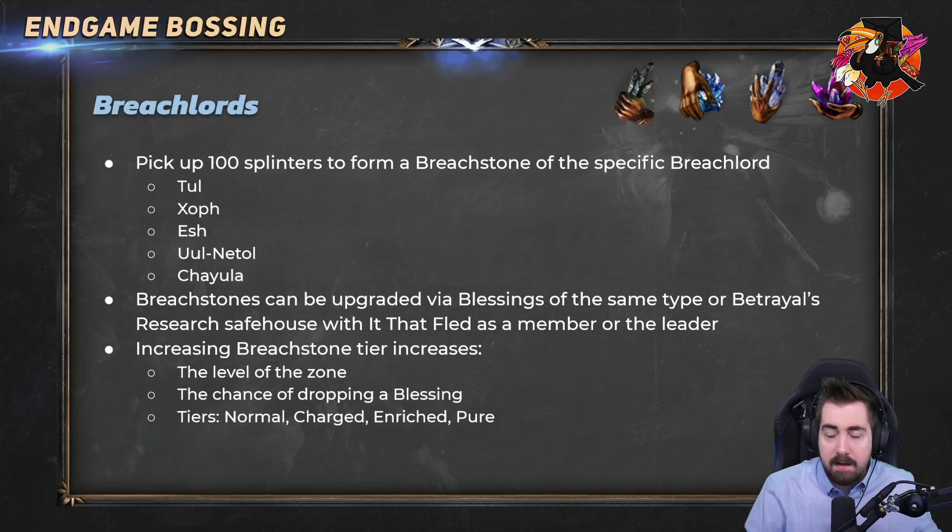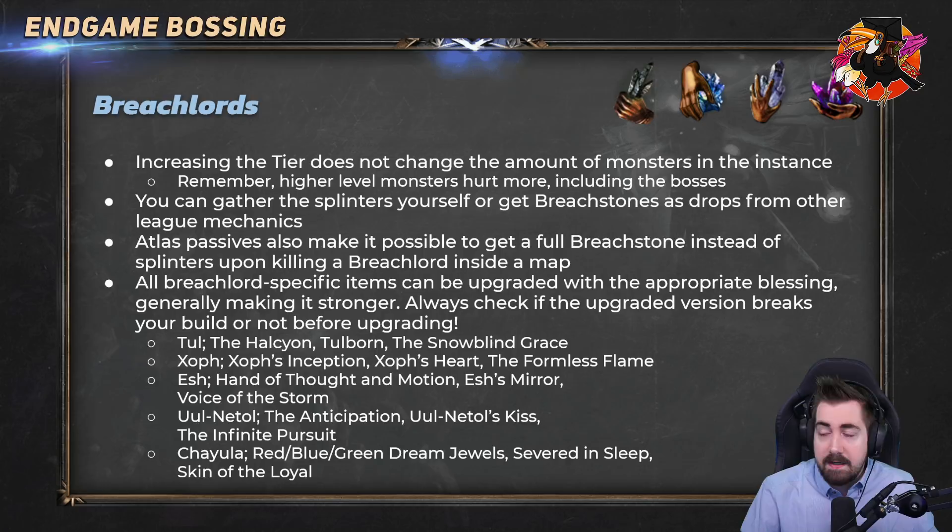You can also upgrade these in a Betrayal research safehouse with It That Fled inside. It depends on the level: if it's rank one it's a one-tier upgrade, rank two is a two-tier upgrade, and at rank three it goes all the way to Pure. Pure Breach Stones are item level 82, 81, and 80 depending on which one it is. They give a massive amount of experience and it's very common to run these in rotations with other players — six people in a party, everybody brings a Breach Stone of similar type, and you run them together, sometimes even skipping the boss but getting a ton of experience. This is a very common way of leveling to 100.